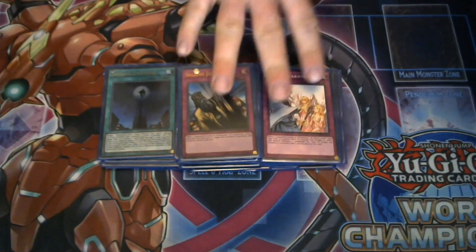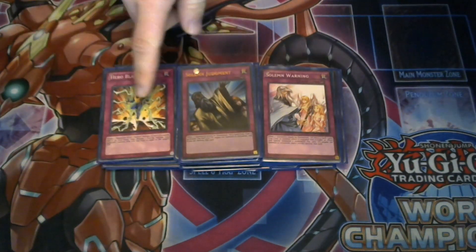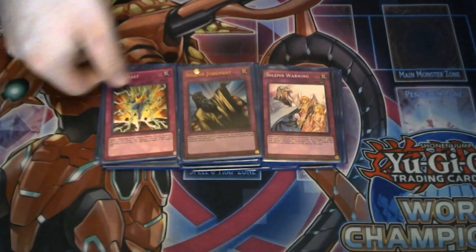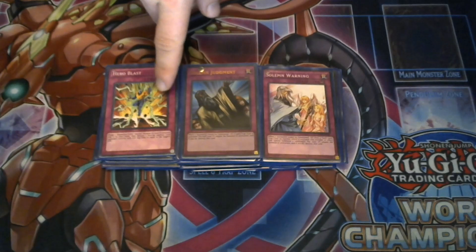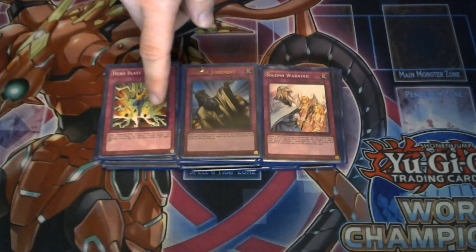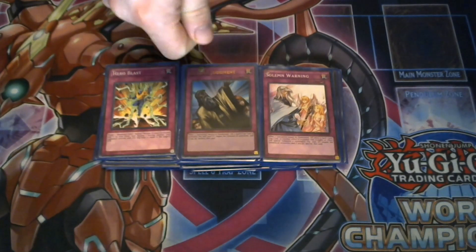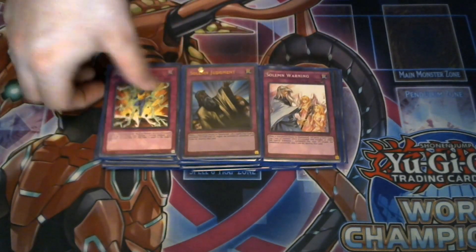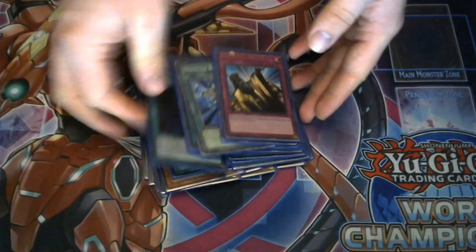I've got three trap cards: Solemn Warning and Solemn Judgment to negate things you don't want to deal with, and one Hero Blast to add Heroes back to your hand and pop a monster with equal or less attack. The combo is: set Hero Blast, activate Neos Fusion to get Brave Neos, then Hero Blast bounces Neos back to hand and pops something with 2500 or less attack. It's a nice additional card that I just like to play.